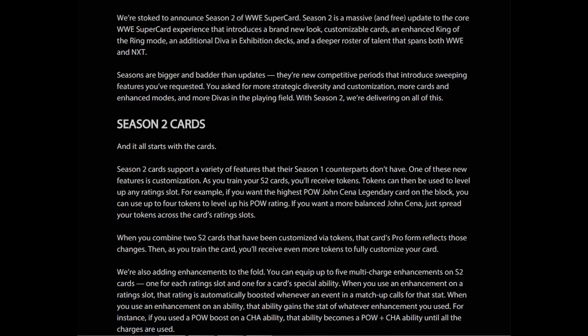And it all starts with the cards. Season 2 cards support a variety of features that their Season 1 counterparts don't have. One of these new features is customization. As you train your S2 cards, you'll receive tokens. Tokens can then be used to level up any rating slot. For example, if you want the highest power John Cena Legendary card on the block, you can use up to 4 tokens to level up his power rating.